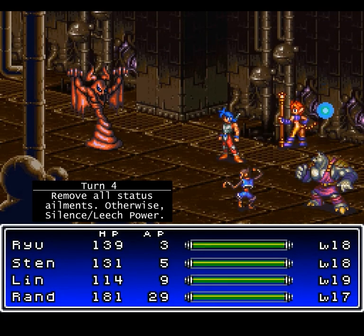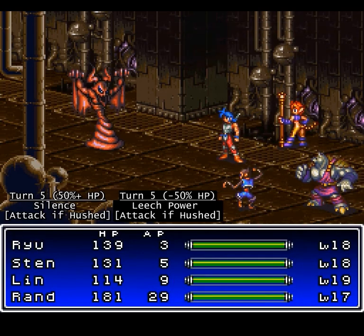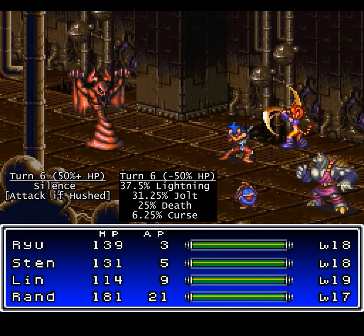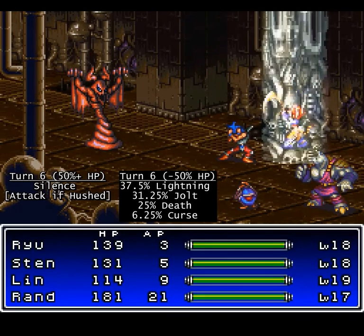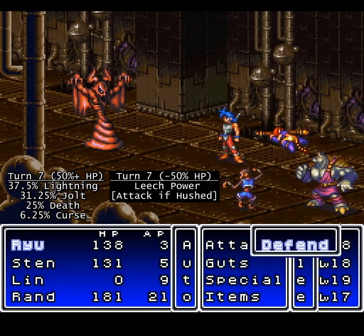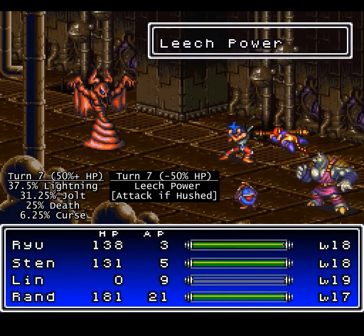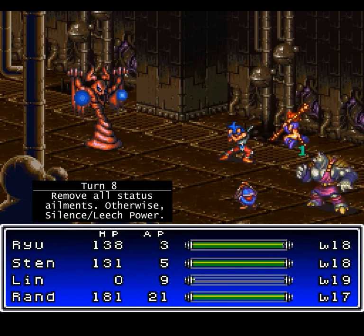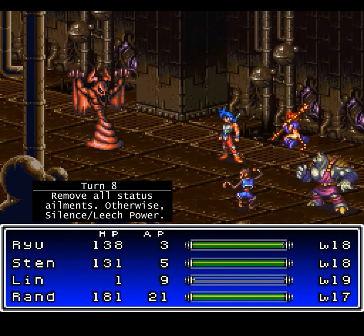She can do a move that restores all status ailments, but her natural wisdom is so high that you never want to bother with status anyway, so for us it's effectively just a free turn. I'm playing around with her a little just to show that she CAN use the death spell. But even then, it's not really relevant, because Rand has the wake command which works more than 50% of the time, and we've got literally three free turns to wake her up with — so even with an instant death spell, she's still not threatening.